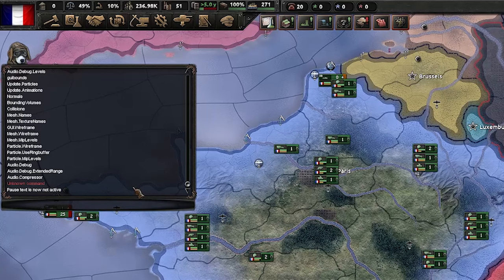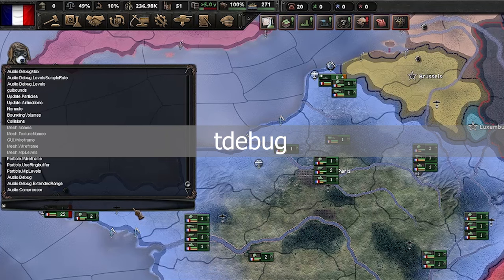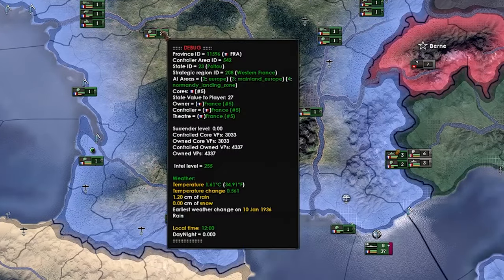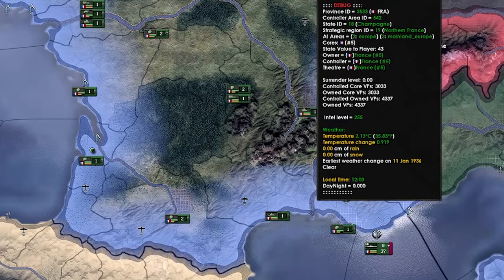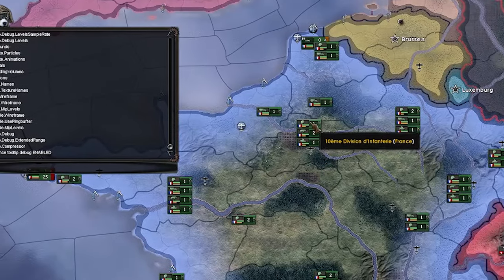Some of these next commands are a little more complex as they use different parameters. To start off we are going to use the command 'tdebug', which enables the tooltip debugging mode. This is very useful as it allows us to see different information in the game, like the IDs of provinces, equipment, and states, which is very useful for the commands we are going to look at.